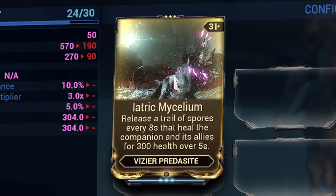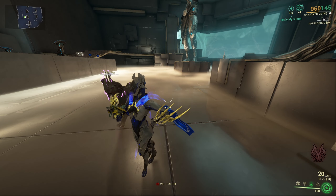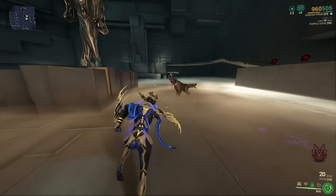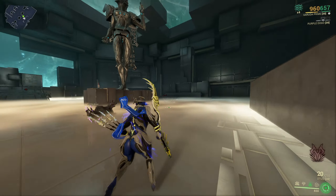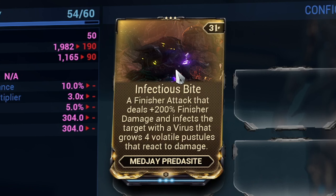Iatric Mycelium is the other mod for your Vizier Predacite. It gives your Predacite the ability to summon a cloud of spores that will last 5 seconds. If you or your allies go through the trail of spores you will gain 300 health over a span of 5 seconds, which is great if you are struggling with health. The spore ability can be recast every 8 seconds, though it usually takes more time since it takes some time to cast the ability itself.